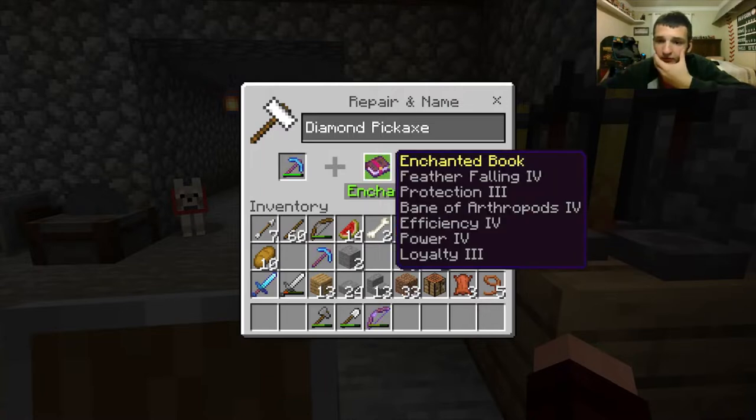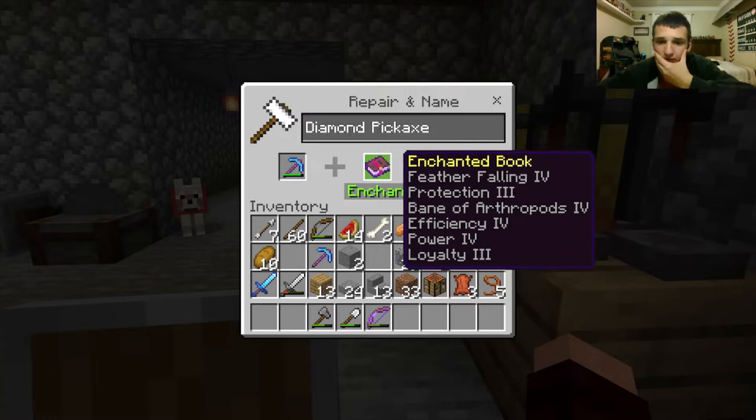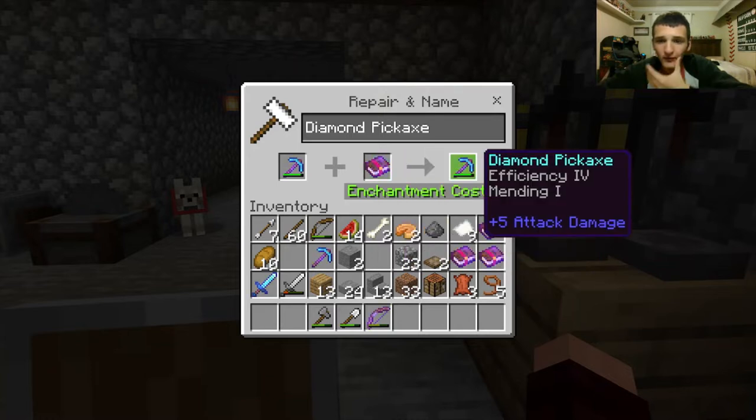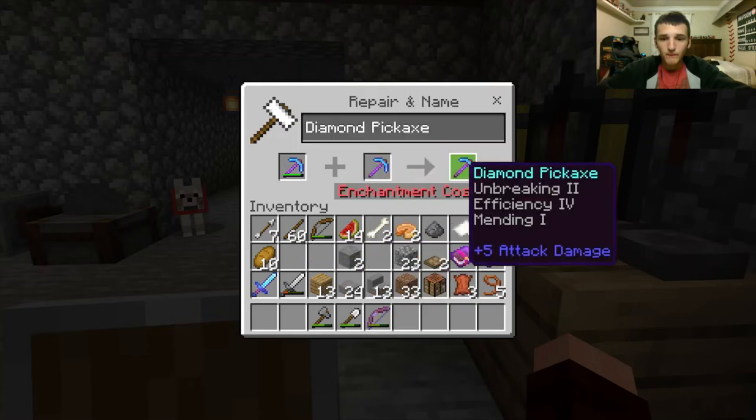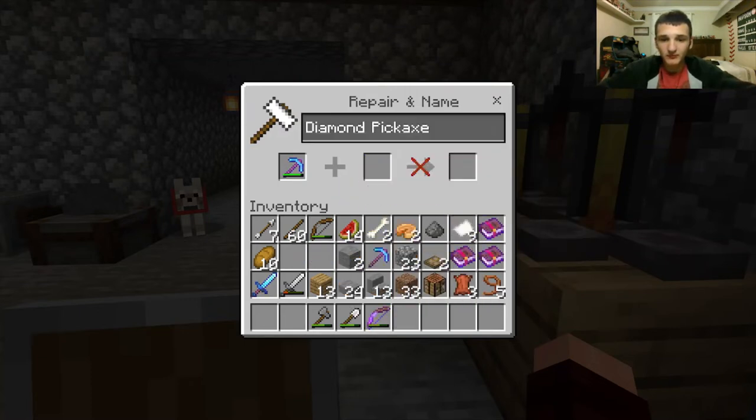I've got feather falling and protection three. I don't know what Bane of Arthropods does exactly. Loyalty three on there too. I'm gonna give this thing efficiency four — I don't think there's efficiency five, so I'll just do that. The cost went up, of course it did. I'll fix this now.